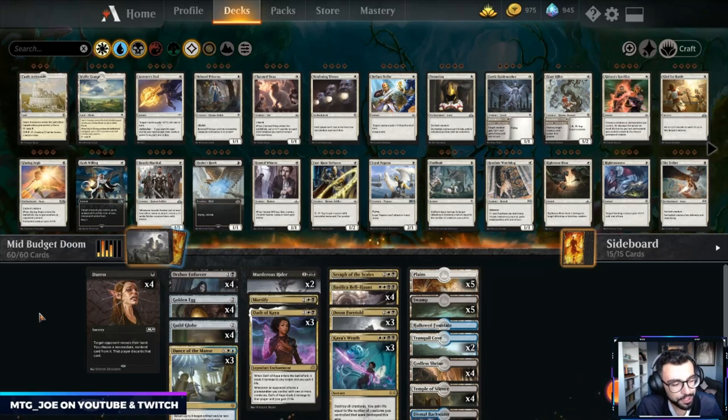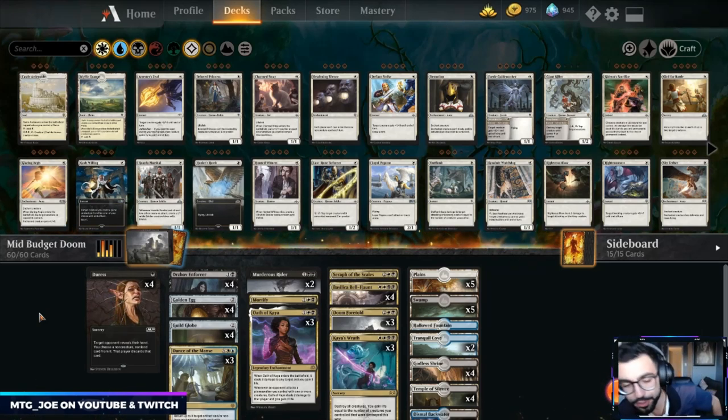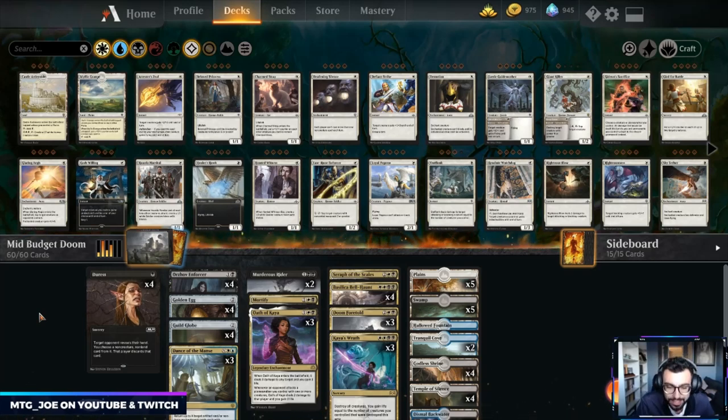Welcome back folks, I'm MTG Joe and today we're here with part two of our budget build series. This one is around Esper Dance of the Manse / Doom Foretold. We've already put out the budget version — a strict black-white Doom Foretold list. With this mid-budget list we're adding about 10 or so rares, and we're also looking to leverage as many of the free cards that we normally get as part of the new player experience decks.